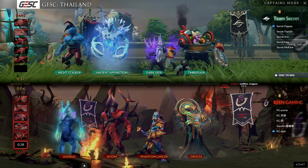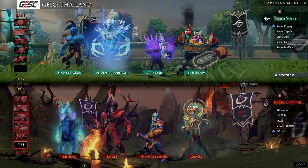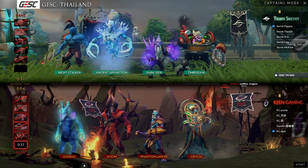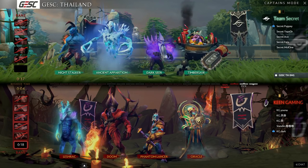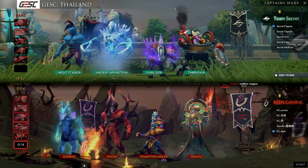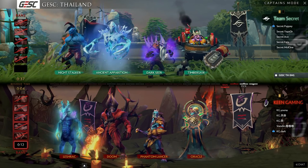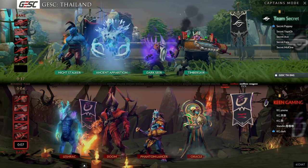How do they lock down the Phantom Lancer with those four heroes? What Keen proved last game was that having AoE damage means the illusions die instantly, and then you deal with the PL. It's something we hadn't seen in the EG series versus Keen — they never really had very good AoE control or burst AoE to deal with PL at any stage of the game, and he just was a nuisance from beginning to end.